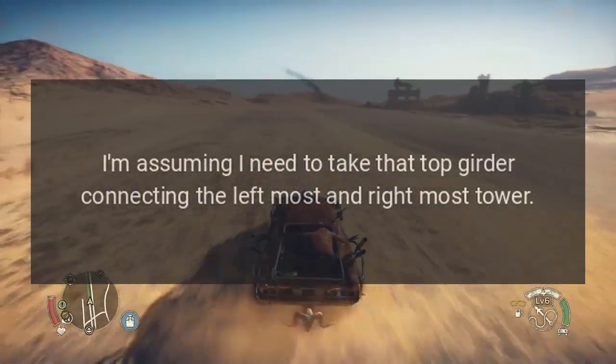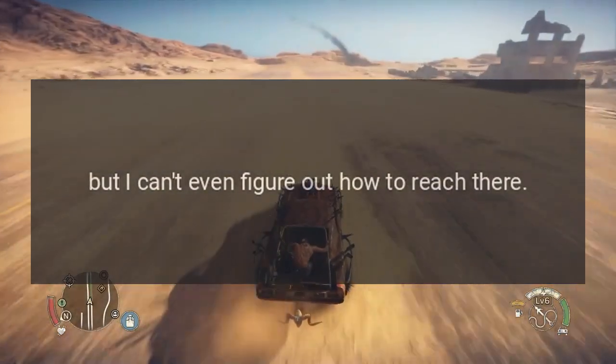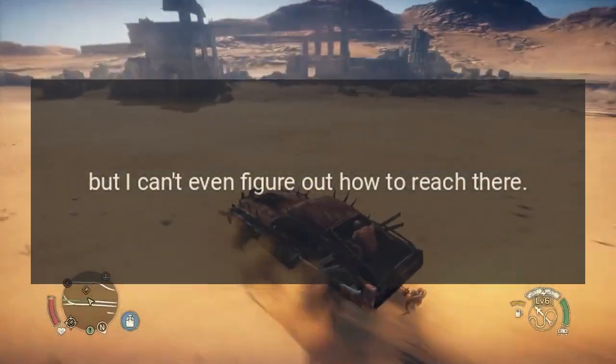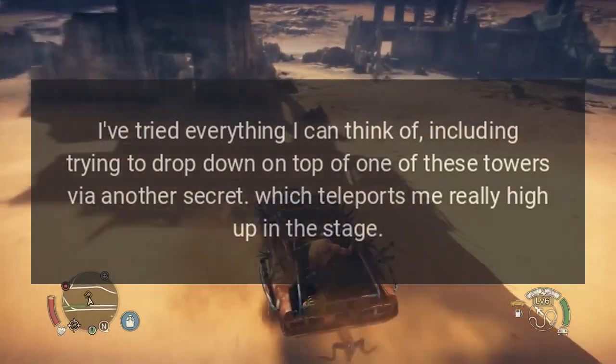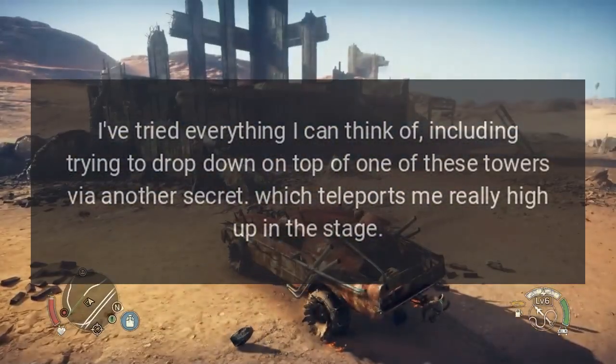I'm assuming I need to take that top girder connecting the leftmost and rightmost tower, but I can't even figure out how to reach there. I've tried everything I can think of, including trying to drop down on top of one of these towers via another secret.